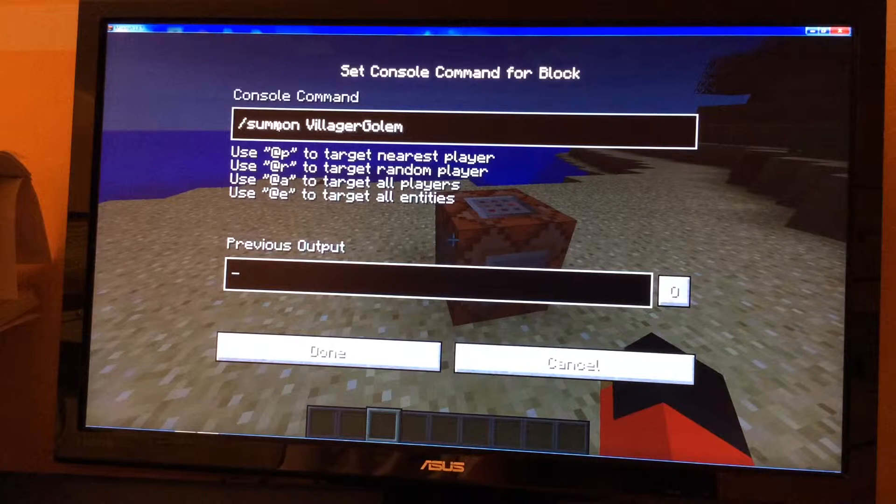Basically all you have to do is use the slash summon command, which will summon any entity that you put in. So instead of typing in "iron golem" right after the slash summon command, you have to write in "VillagerGolem" because that is its ID name. You also have to be wary that you need the capital V and the capital G when spelling VillagerGolem, or else it will not work.